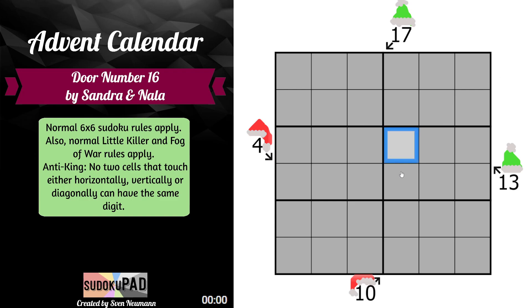With our fog of war rules, it tells us that if we place a correct digit, then all of these cells would reveal themselves — there would be no fog covering them anymore. Obviously, if I place an incorrect digit, like you just saw, nothing will happen.